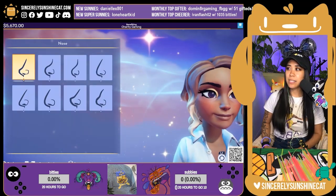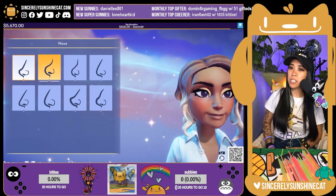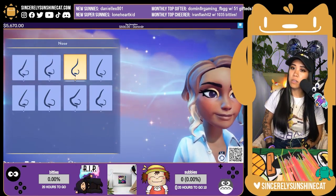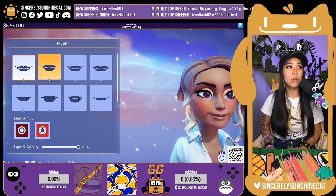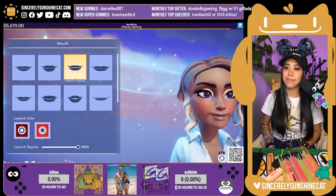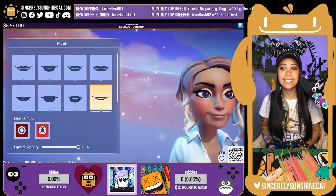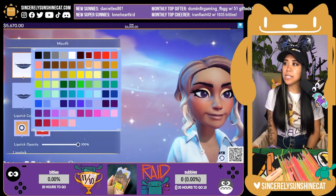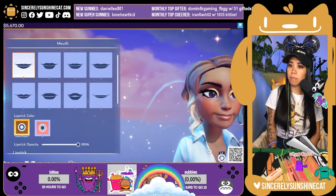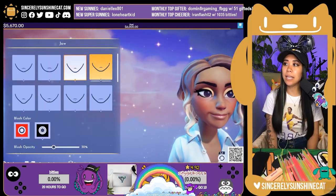Nose! I have the tiniest little nose — I have a Filipino nose. Where's their smallest nose? This little tiny nose? Okay, let's go with that one. I wear my lips! I feel like that's too thick. We're just gonna go with the standard. Lipstick color — what's natural? Because I don't wear lipstick. Let's go with that.